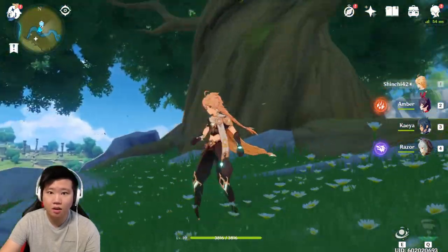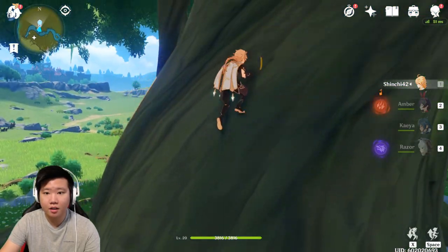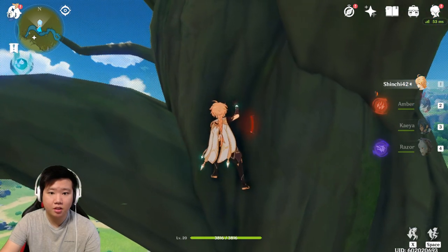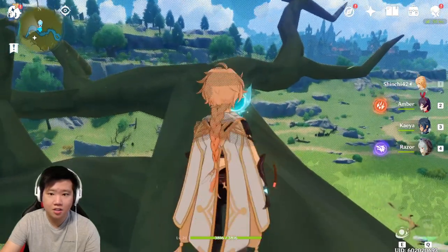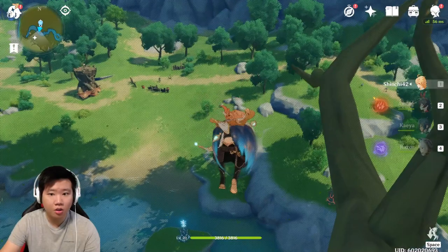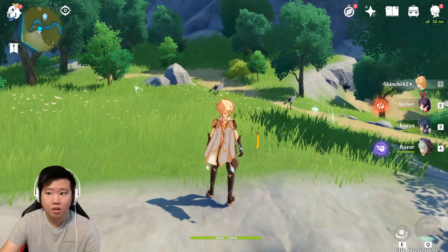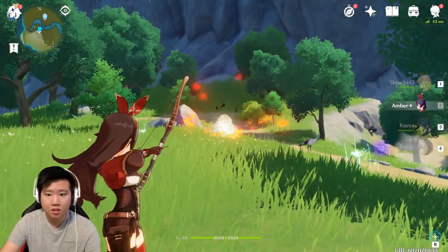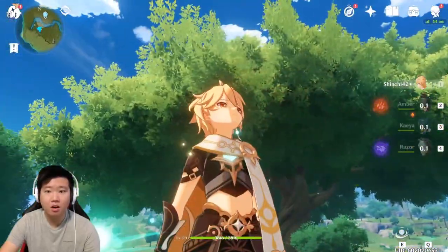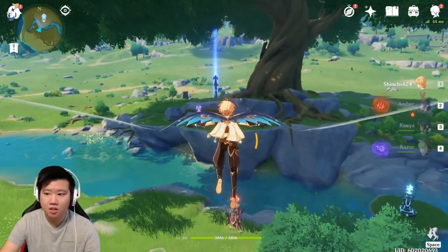I don't know where the next one is — it might be up in a tree. Right there, you see it! So you just have to climb the tree over there. There's also another one right above me — there we go, got the anemoculus. So let's go back to the Statue of the Seven.